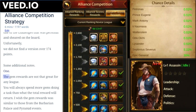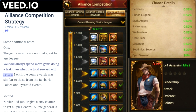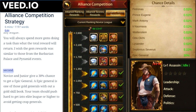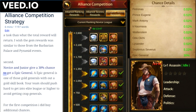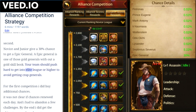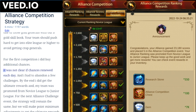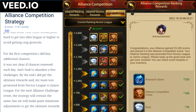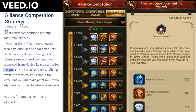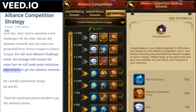Some additional notes. Number one: the gem rewards are not that great for any league — you will always spend more gems doing a task than what the total reward will return. Number two: novice and junior leagues give a 30% chance to get an epic general, which is one of those gold generals without a gold skill book, so your team should push hard to get into elite league or higher to avoid getting poor generals. For the first competition I did buy additional chances — it was not clear if chances renewed each day and I had to abandon a few challenges, but by the end I did get the ultimate rewards and my team was promoted from novice league to junior league.